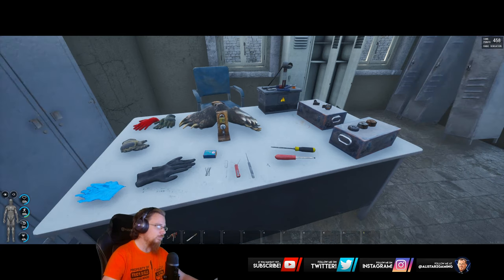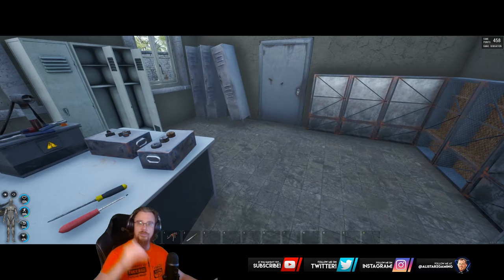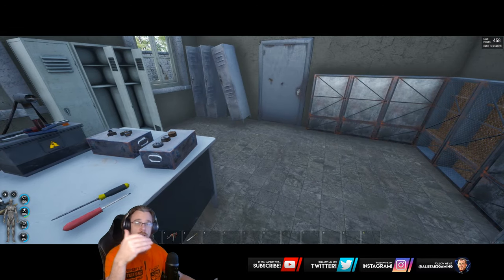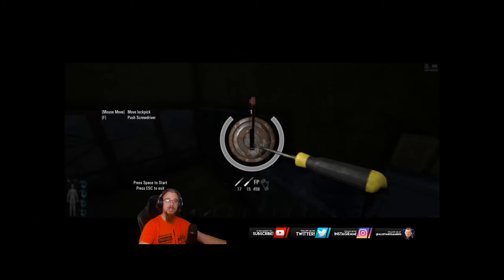First of all, let's talk about the types of locks. There are four types of locks in the game. There are the old rusty locks - these are very easy to lock pick. Everyone, no matter your level, gets 10 to 11 seconds to lock pick them, and there is a huge amount of time you can spend pressing F before it breaks. Anybody can really do those locks, don't be afraid of them.